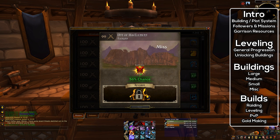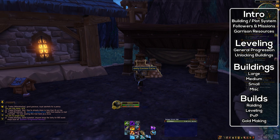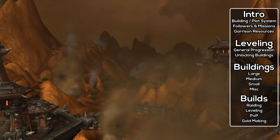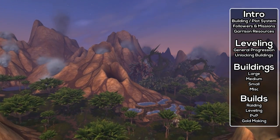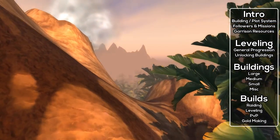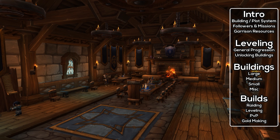Buildings are constructed with a unique resource called Garrison Resources. These are gained via missions, questing, collecting treasures in the world, killing rare mobs, and a garrison cache which constantly refills at a slow rate outside your garrison. The cache is located next to your town hall. The treasures and rare mobs all drop garrison resources, and you can spend them on an XP potion inside your garrison or use them to build up your buildings quickly.